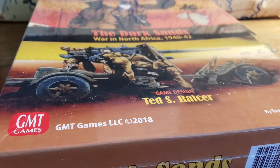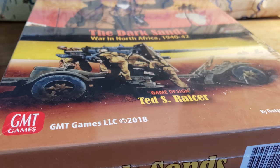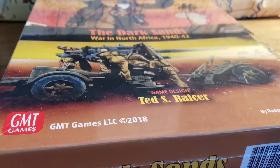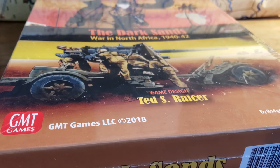Welcome back to the big board. So Dark Sands: War in Africa 1940-42 — it's a shrink grip, but don't panic. It's more than just subtly pulling off the plastic and giving a fawning adoring look at the components. I'm actually going to try and talk somewhat knowledgeably about the game — the rule structure, the components, and bits and pieces.